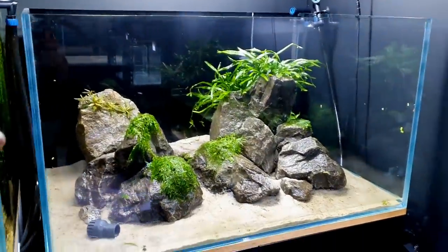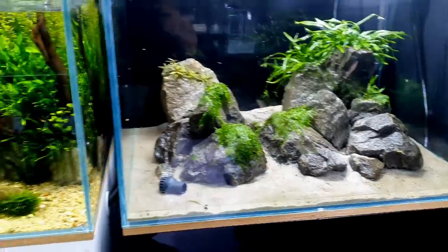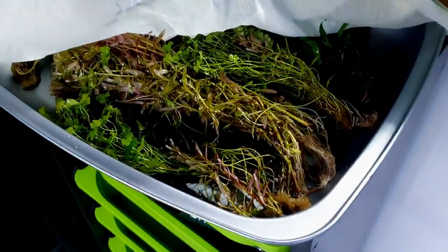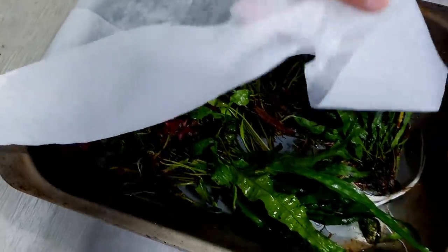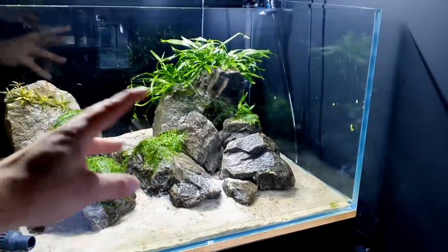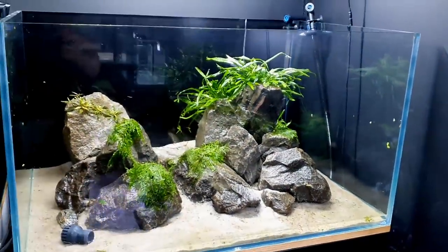Right, all of the water is out. The java fern here is attached with glue, and the moss too, so we need to work relatively quickly but I'll make sure I keep spraying it down. All the plants are taken out — looking really good, really nice roots on them. I've got a bit of wet paper towel on the top there on the java ferns. Now I'm going to take the rocks out and try to put them in some sort of fashion — I definitely want to get this big piece standing up like it is because I think that works really well.